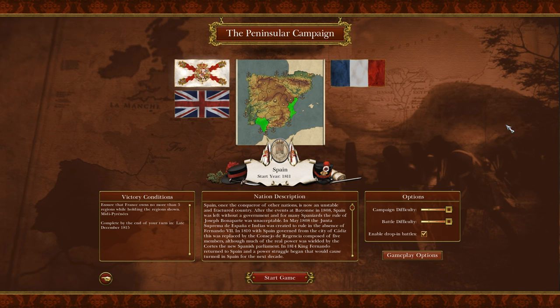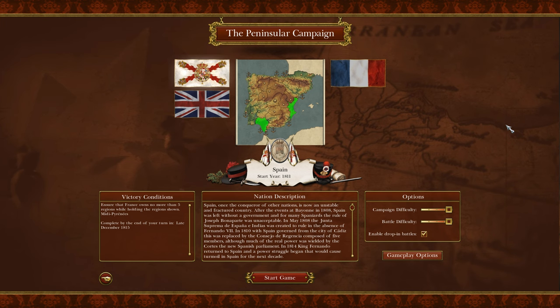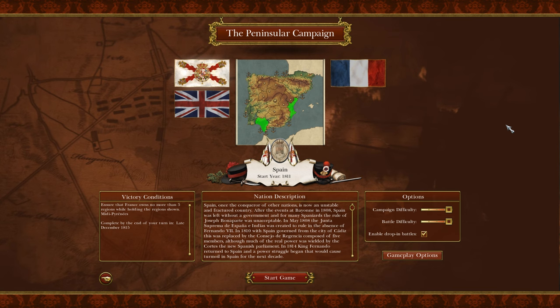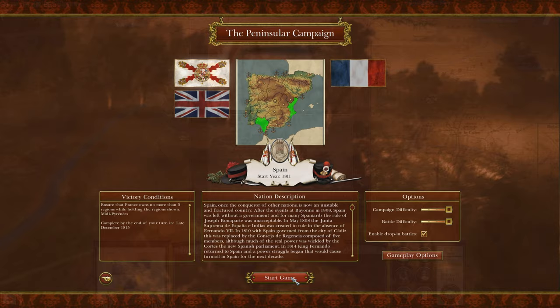Hello there, everyone, and welcome back to Napoleon Total War 3, a very requested mod. We're back with the Peninsula Campaign — Napoleon's Ulcer. As per the vote, we're going to play as the Spanish. You can see the settings I've set up, and let's go straight into it.